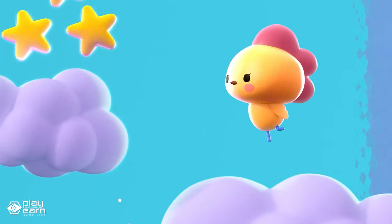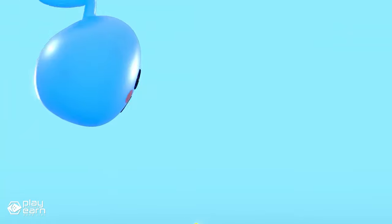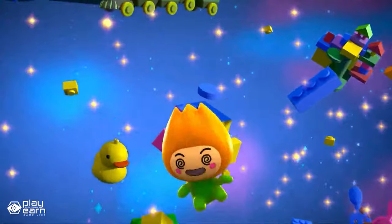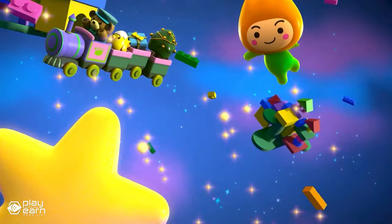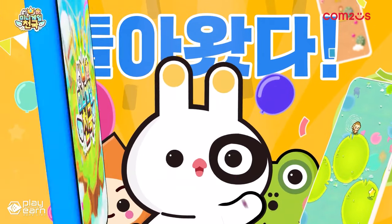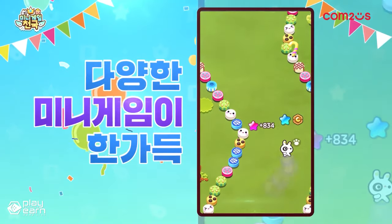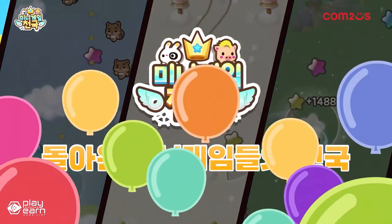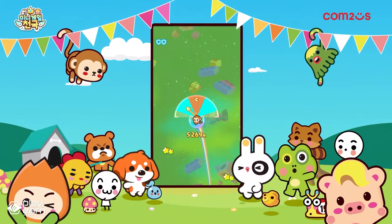Minigame Paradise is not only fun, but also addictive and competitive. You can earn coins by playing minigames and use them to unlock new characters and skins. You can also customize your characters with different costumes and accessories. There are over 100 characters and skins to collect, each with their own unique appearance and personality. You can also participate in special events that offer more rewards and bonuses. Minigame Party is playable right now — you can download it for free from the Google Play Store or Apple App Store, and visit their website for more info.